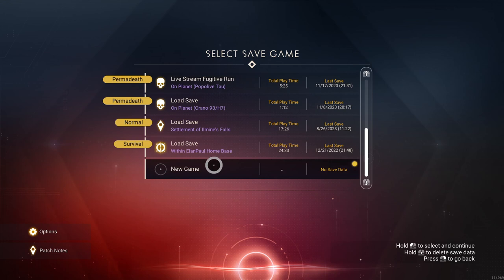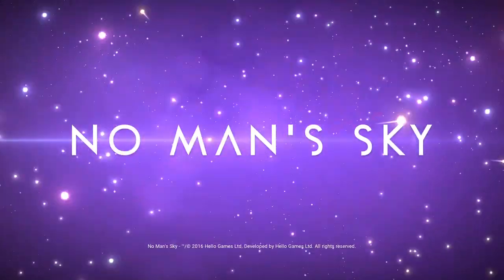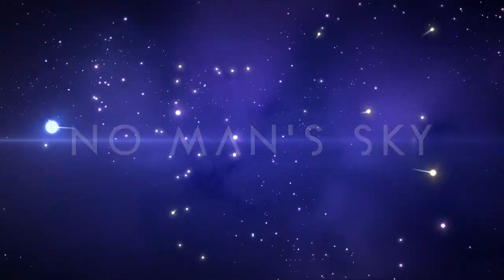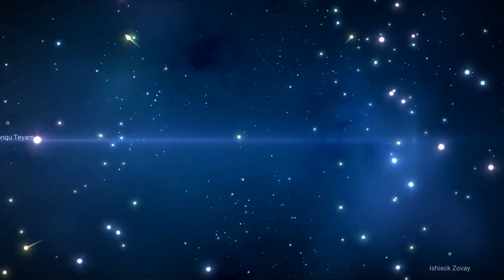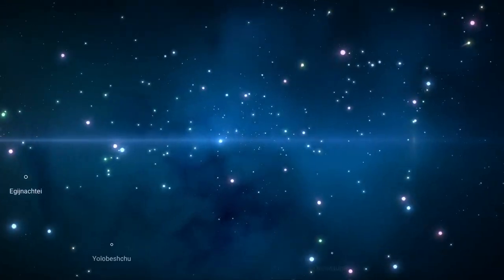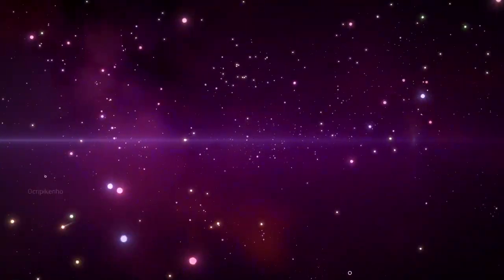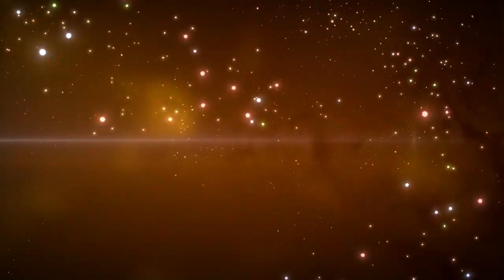I'm hoping to get this done within two hours. Records have been set at around 39 minutes on the original expedition. This expedition requires less than the original run-through from around June. You used to need 600 gamma root; now you get 200 from the milestone completion and only need 200 additional. Instead of 100 fecium you only need 50, and instead of six or seven crystal sulfides you only need three.